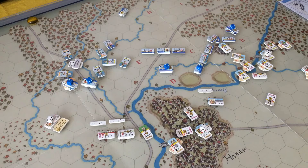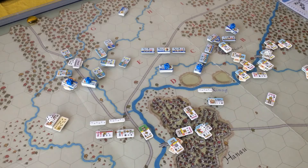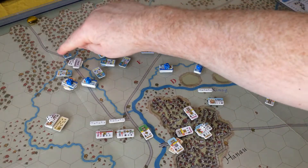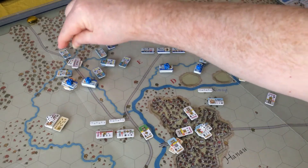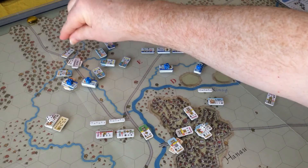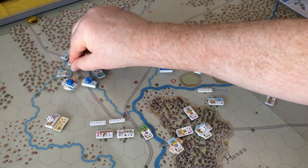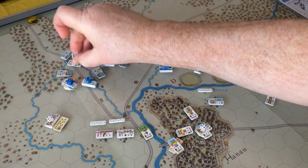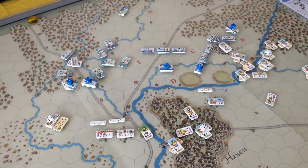Okay, the cavalry charge phase. I've got multiple charges coming in here and I'll start with this one over here. They will declare a charge on these guys, ostensibly to pin them. This will be into their rear so they can't really react to that. So there is one charge going in.